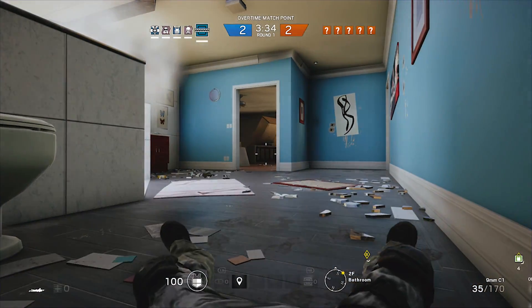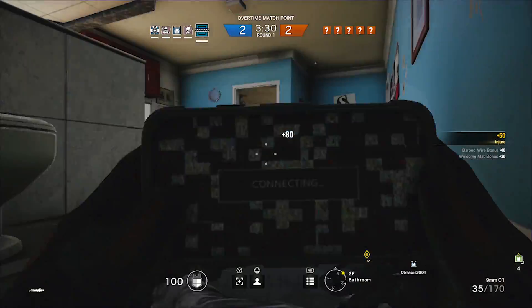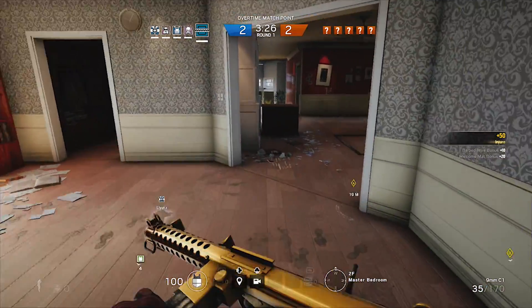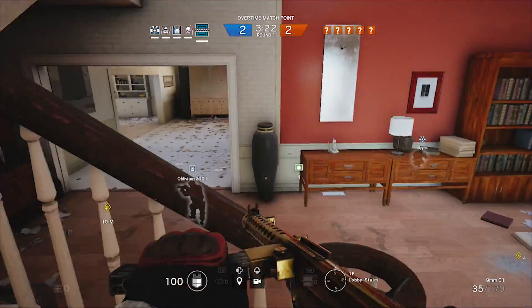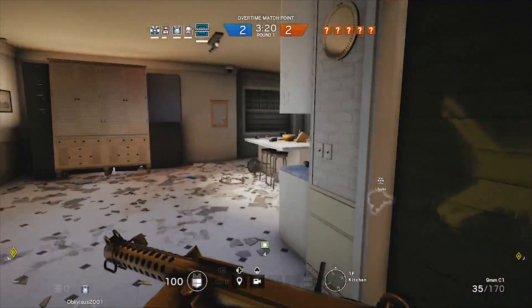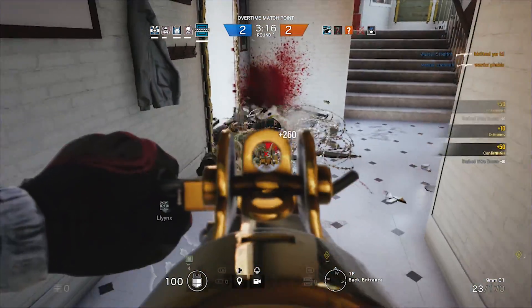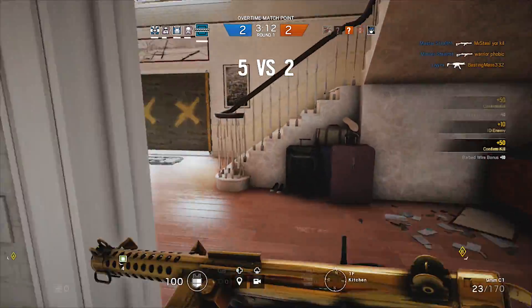I've got all three mats down at the moment. They are very good. For anyone who doesn't know, they immediately down you. Here I catch someone in the mat — I get the injure and the barbed wire assist, so I know where it is because I put the barbed wire down at one specific area with that welcome mat. Here I go and find the downed person and the person picking them up, and simple as that, that's a double kill.